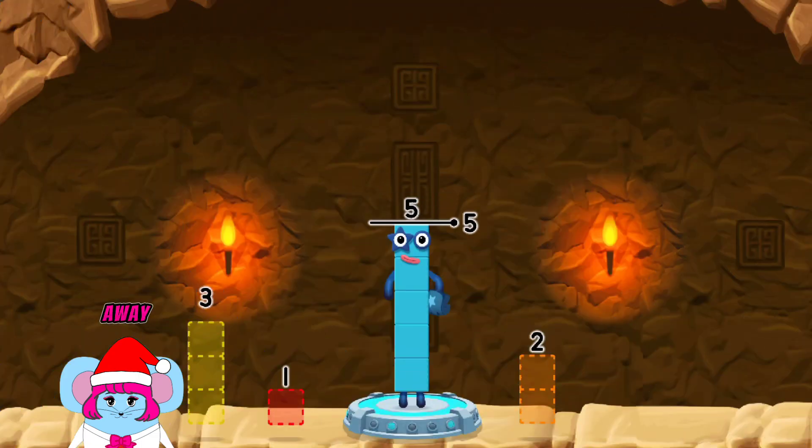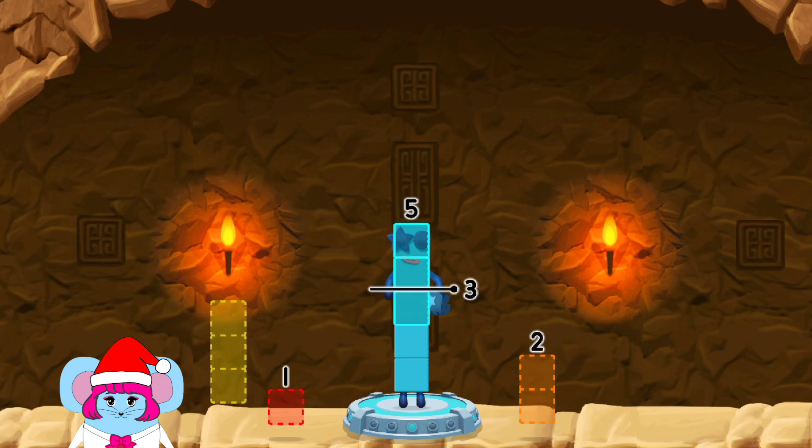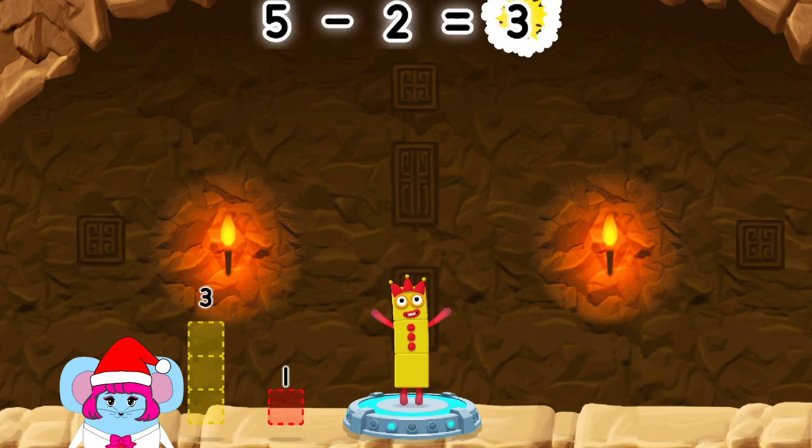Take number blocks away from five to leave three. Two, three, two — you cracked it! Five minus two equals three.